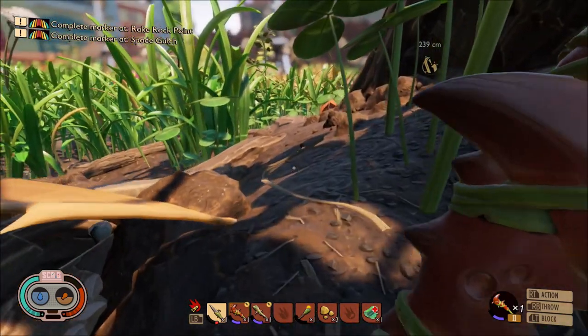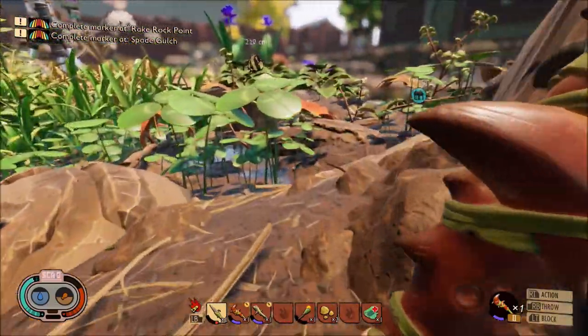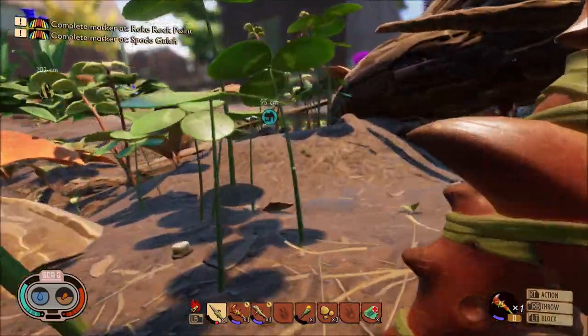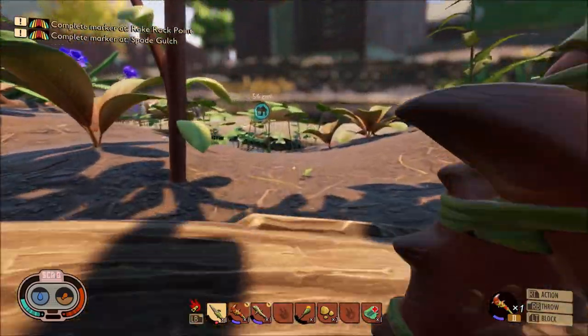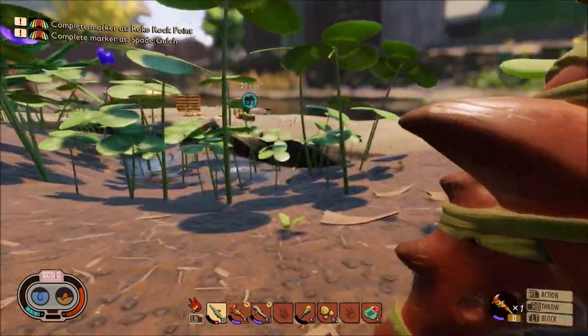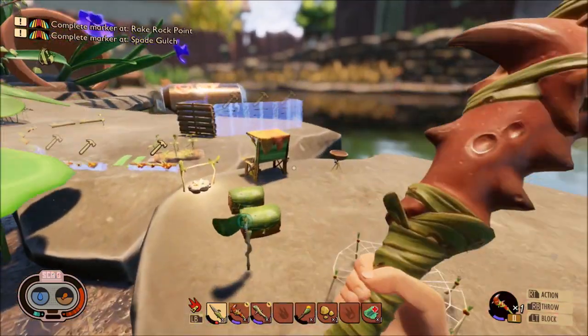Raw grub meat can be cooked and used in crafting. You'll want to find three or four grubs and grab everything that they drop to maximize resources. You need a fair bit to craft the armor.